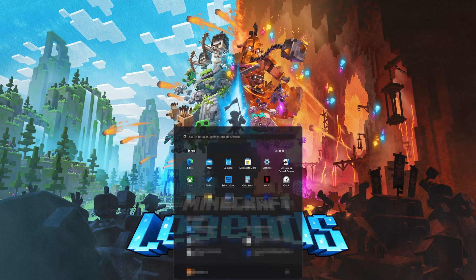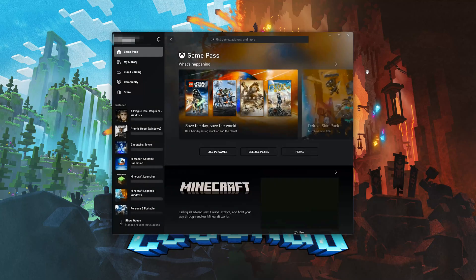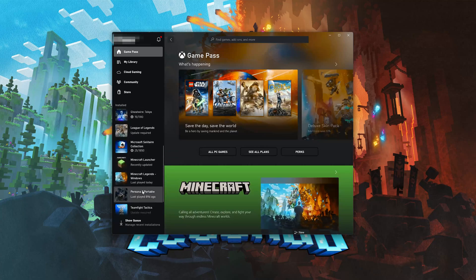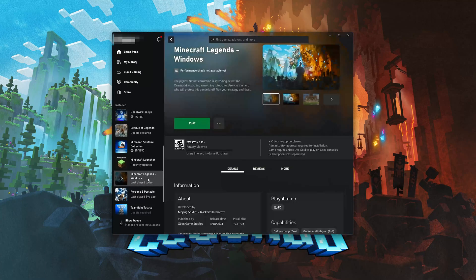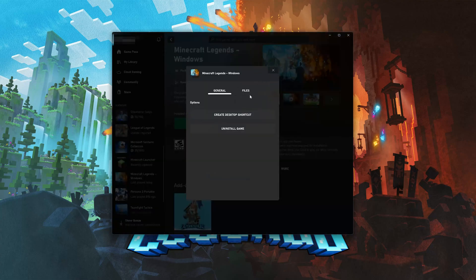Open your Xbox app and select Minecraft Legends. Click on the three dots and select Manage. Open the Files tab and click on Check for Updates. This will check for updates in case there's a new update that will resolve your issue.